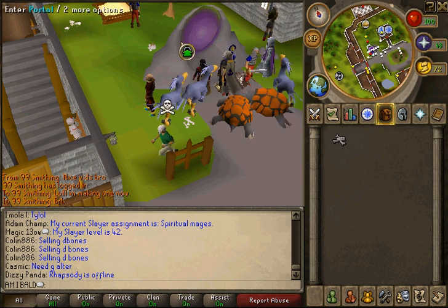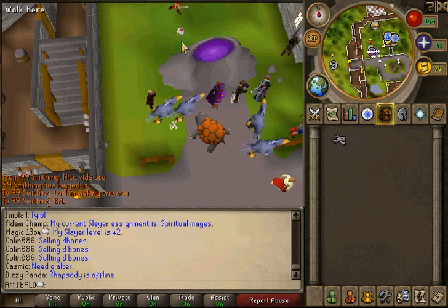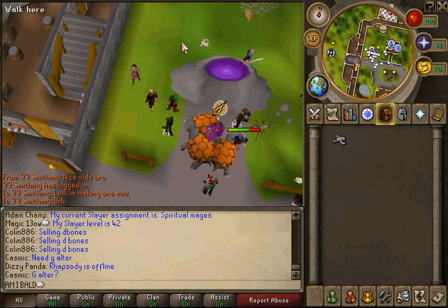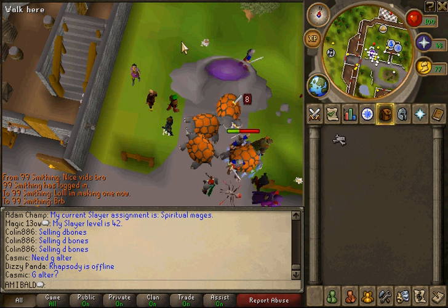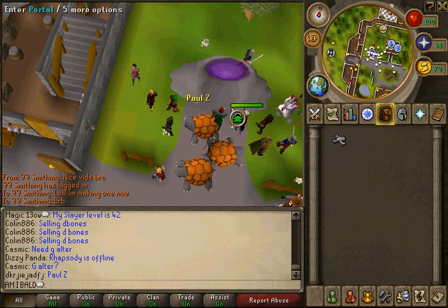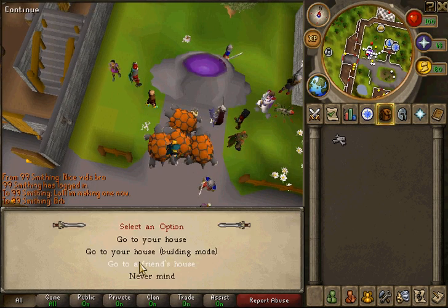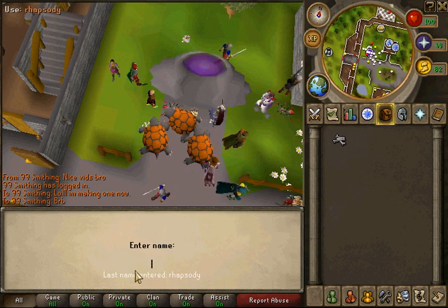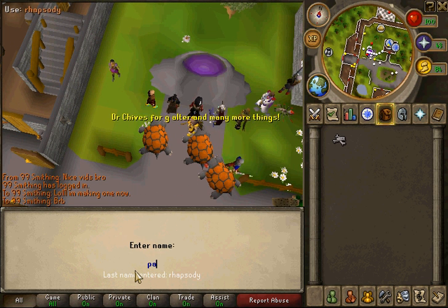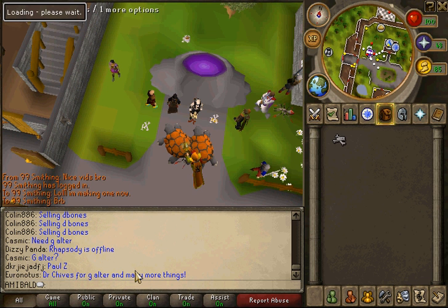Basically, when you're here you're gonna want to look for someone that's advertising a G altar with lit lanterns in their house. You see, this guy is asking for a G altar instead of advertising — so what you wanna do is teleport to a friend's altar, to a friend's portal. Just put the name of the guy that advertised his house.